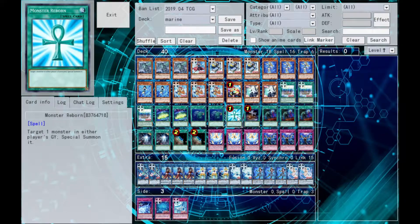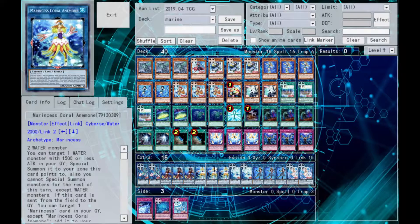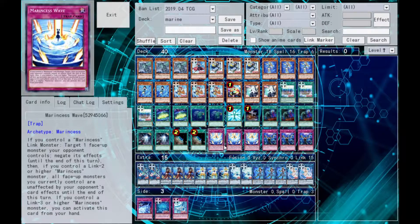Marine Cess Wave is a great trap card. If you have a Marine Cess link monster, you can target a face-up monster your opponent controls, negate its effects until end of turn. If you have a link two or higher Marine Cess, all your face-up monsters are unaffected by card effects until end of turn. And if you have a link three or higher Marine Cess, you can activate it from your hand — so it's protected from Twin Twisters. It helps stall, disrupt, and protect your board. That's why we run it at three.